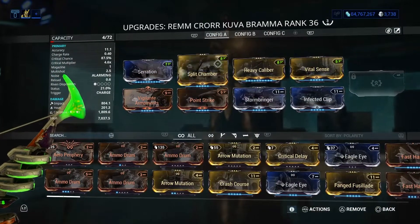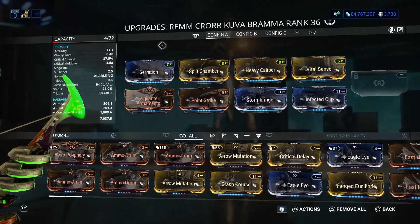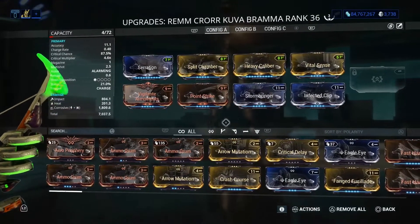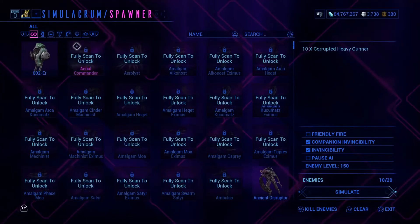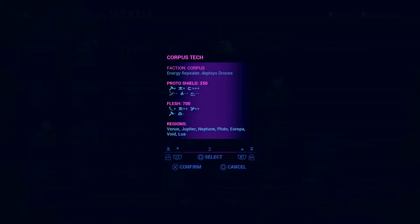Hopefully something changes with this. I really hope they do something, but yeah — there's really only one build I made because the Kuva Brahma is not really a playable weapon anymore for me.